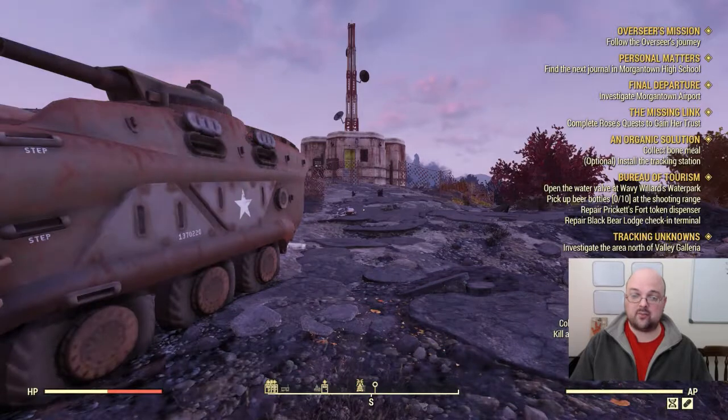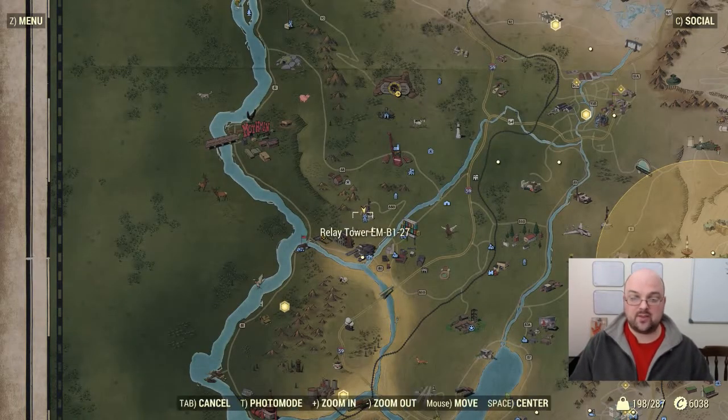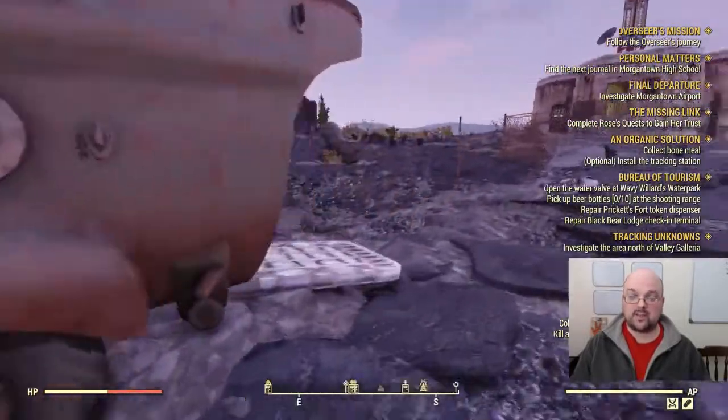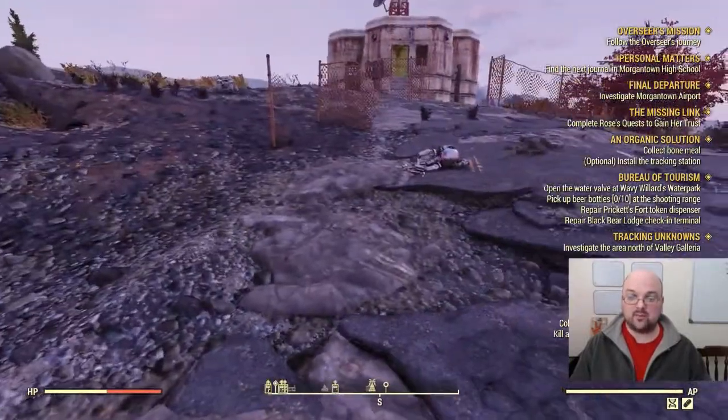The first location I'm going to show you to pick this up fairly easily is an early-level location, so anybody can do this. This is the Relay Tower EM B1-27 — it is just northwest of Flatwoods and southwest of Vault 76.